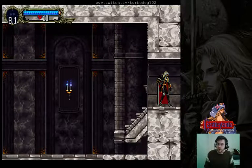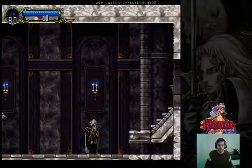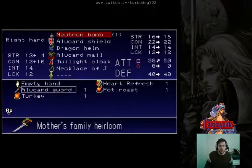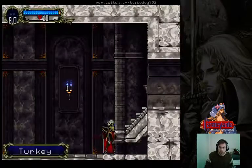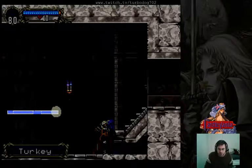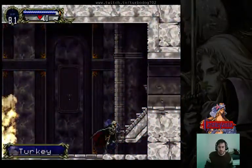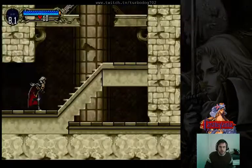I'll attempt to do it right now in real time so you get an idea of how to do it. I'm going to do the neutron bomb skip method so that hopefully you get an idea of how this is supposed to look. Wolf comes. We equip our neutron bomb. We do whatever method we're going to do in order to get the setup. I hold backdash as I'm doing that. I backdash out of the level up, run, and I've skipped death.